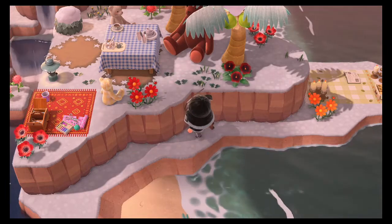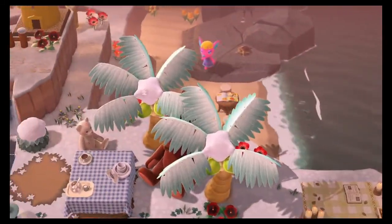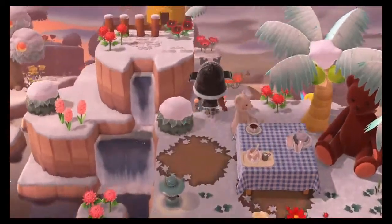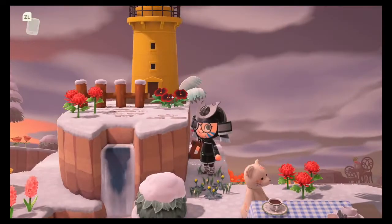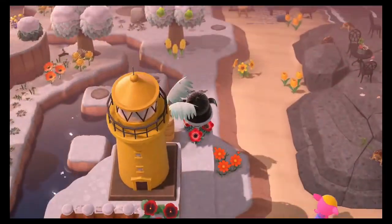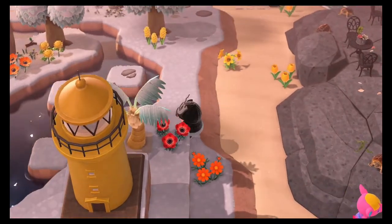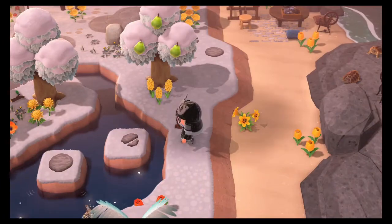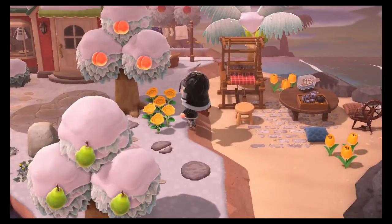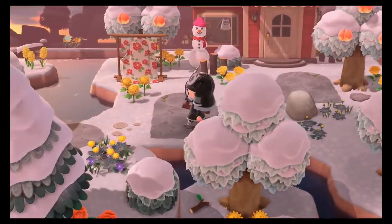Let's climb up — there we go. Little teddy bear picnic going down here. This is really nice — we have the lighthouse with the waterfall that feeds in. I like that the ladder will let you climb on an angle. Look at the fruit trees and how they look — the leaves look so iced, so white but blue, just so frozen looking.